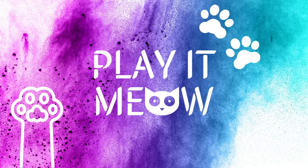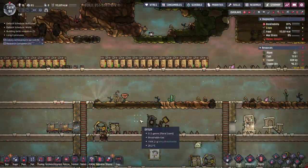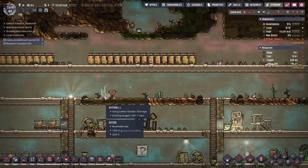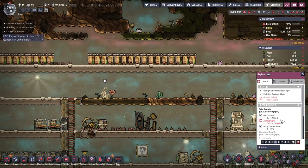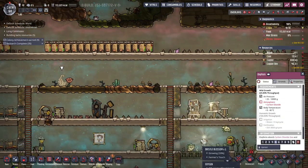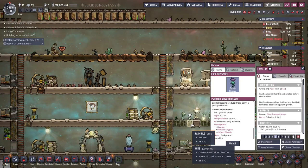Hi friends, welcome to Play It Meow, my name is Stephanie and today we're going to continue our playthrough of Oxygen Not Included. Thank you for watching, thank you for joining the chaos. Something I haven't really talked about is the plants — the pips can be really great.